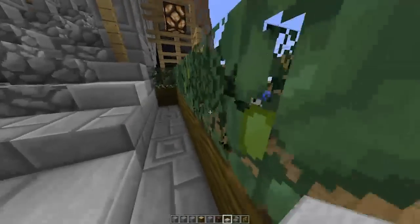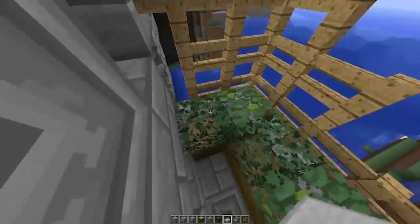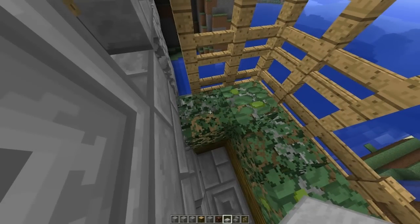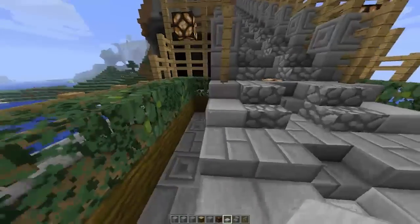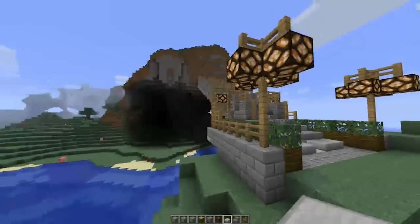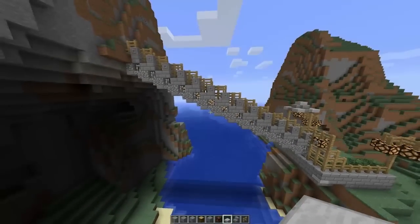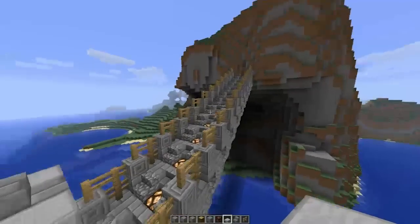And then I've got some jungle logs, and alternating — this is the pine, redwood leaf, and then the jungle tree leaf. So that's my bridge. Let's go and see it from the side again. It's not too bad — nice big bridge for walking up there.